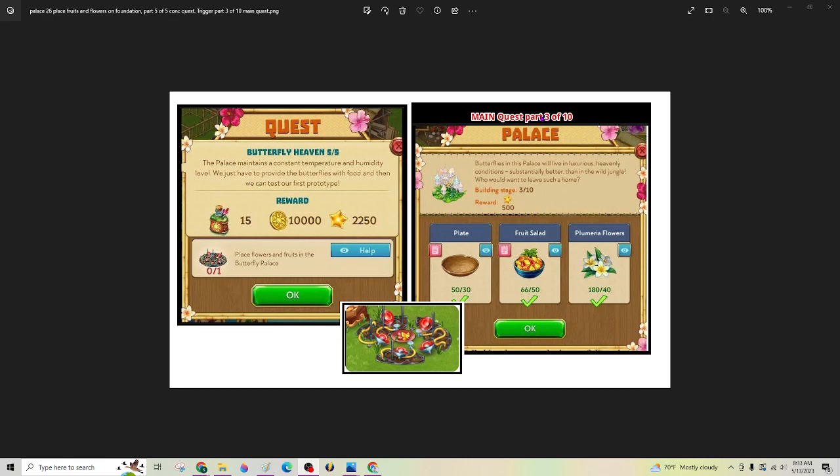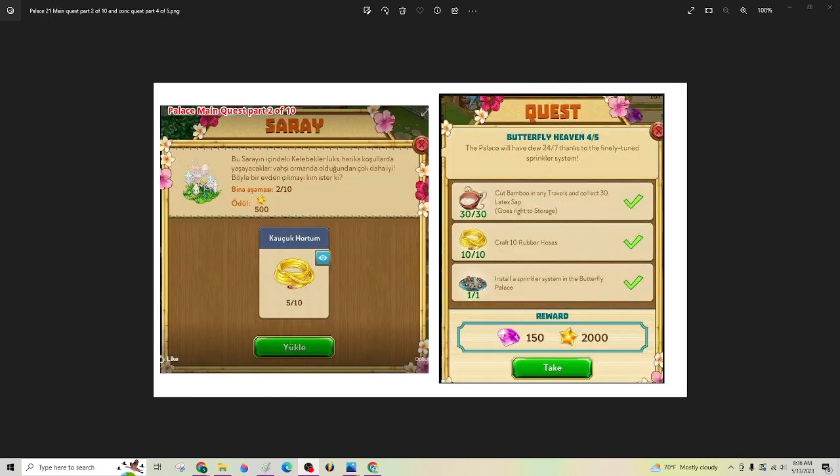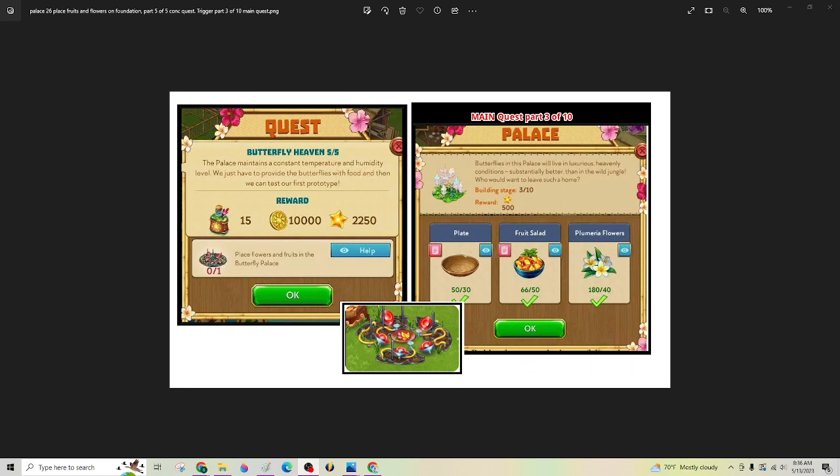It's still early, I'm still getting my coffee. I think I'm going to call this video Parts 2 and 3 of 10 for the main palace part, and Parts 4 and 5 of 5 for Butterfly Heaven, because this part is done on your home island and doesn't require any kind of going off to chop and wait for stuff to fall out. It's just crafting on the home island, and then it'll go really quickly into the next part. Happy Mother's Day weekend. Happy Saturday. I hope everyone has a great weekend, and please don't forget to hit the like button, and I'll be back with you guys soon. Thank you so much.